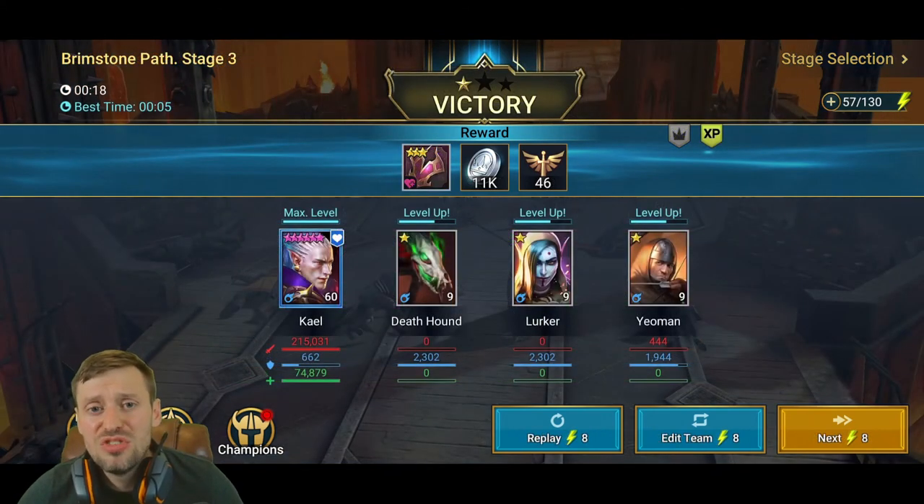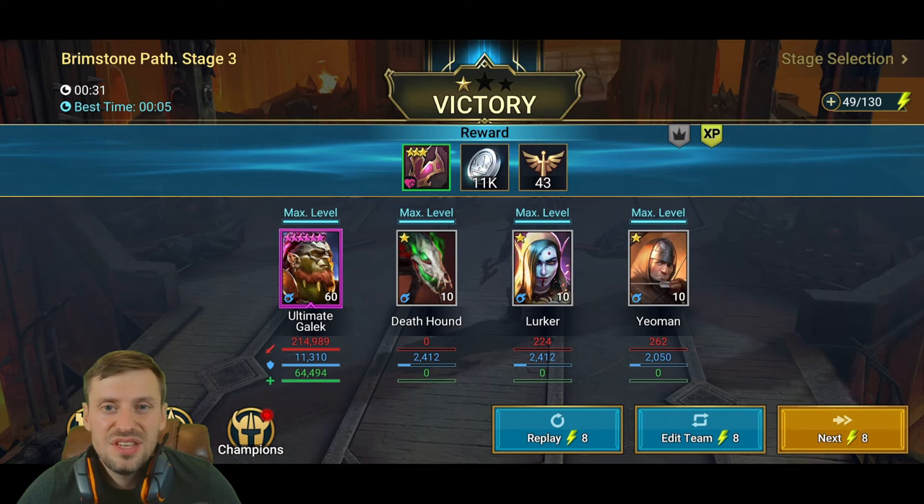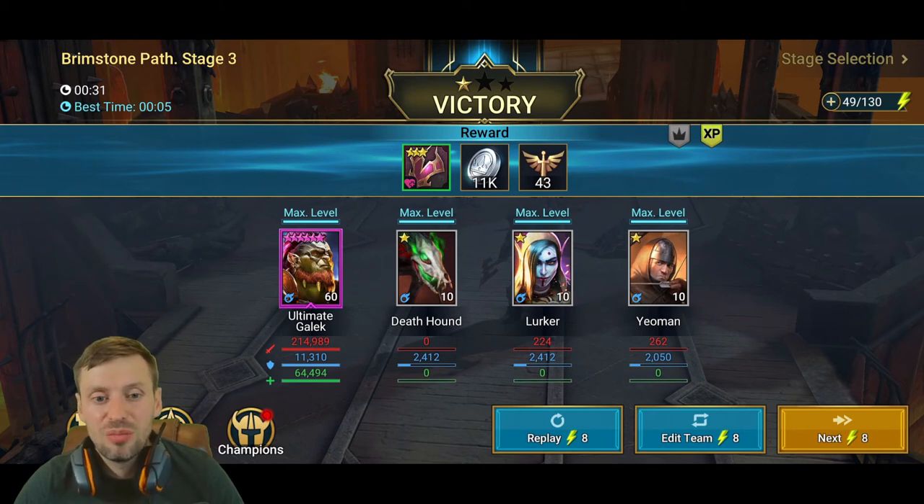In campaign, Kale averages 12 to 18 seconds per run — not terrible but not great. In good gear he can farm campaign in about 8 seconds. Ultimate Gaelic does it in 25 to 31 seconds, which is quite slow. Kale is a free starter champion and a rare, and he is absolutely smashing Ultimate Gaelic in all these dungeons and campaign farming. I would not recommend leveling up an Ultimate Gaelic for campaign — just use your starter champion.